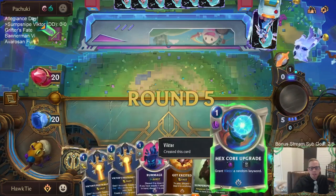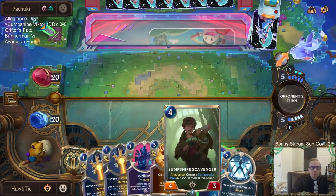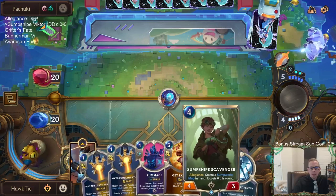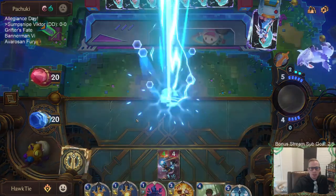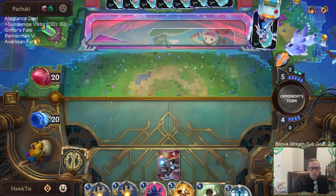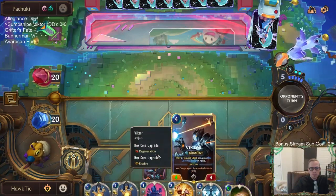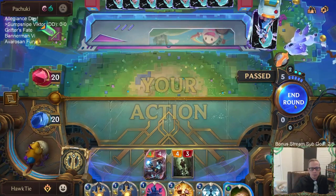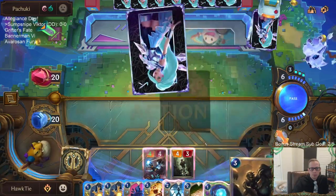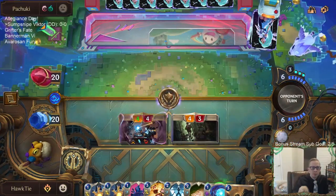Victor's already Elusive anyway, which is nice. We can have the Scavenger make a Sumpworks Map and then discard it to Rummage. Victor has Elusive and Regen — it's not broken, just needs a little love.